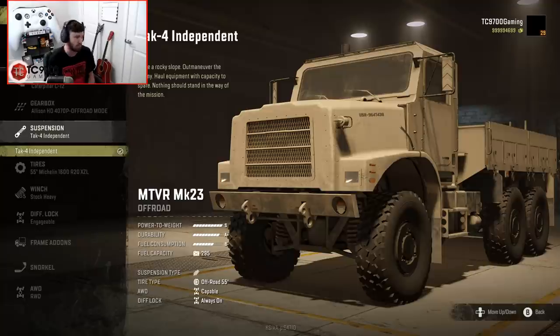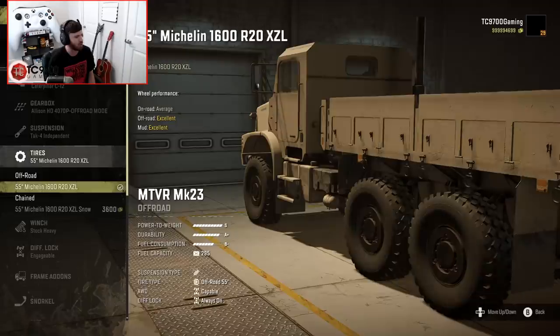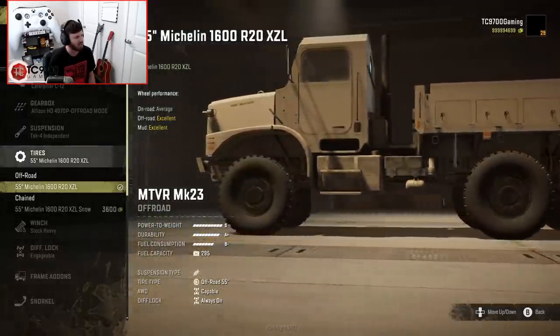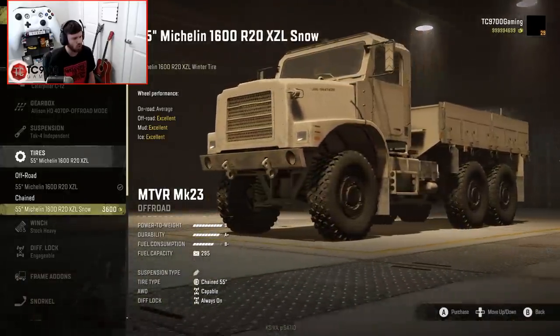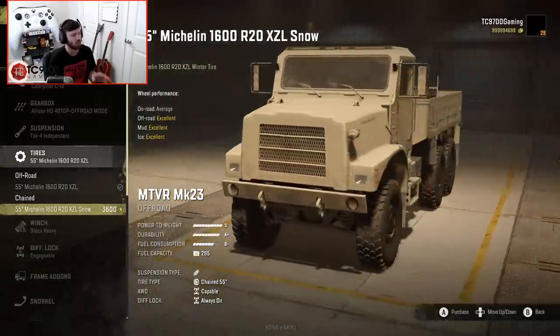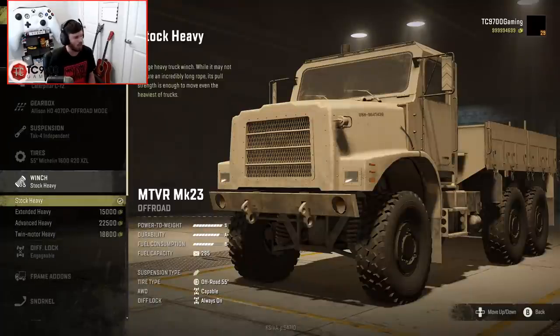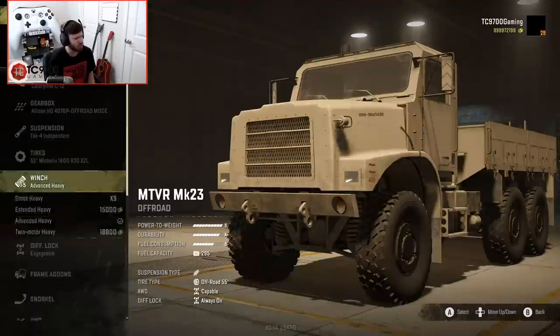We have one suspension option and that's it. We have the option of 55-inch Michelin 1600R20 XZL tires and then the same tires with snow studs. What's interesting is they didn't go for a chained option — they actually went with a stud option, which is really cool. We also have the options of basically all the heavy winches: stock heavy, extended heavy, advanced heavy, or twin motor heavy. I'm going to go with an advanced heavy for this one.